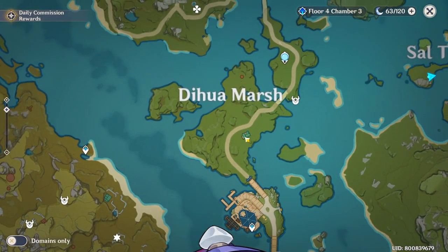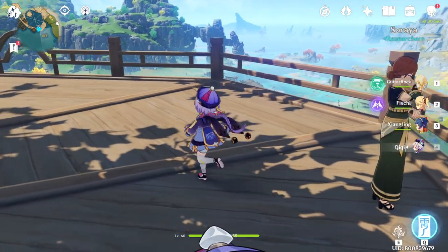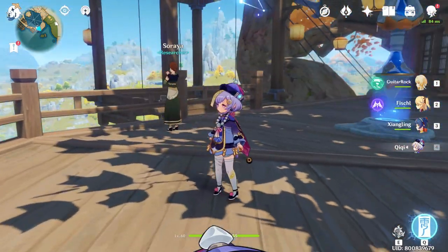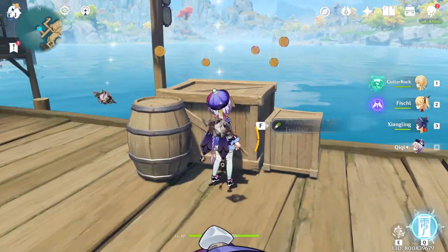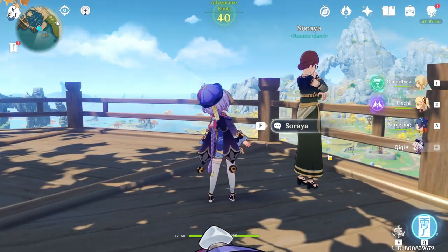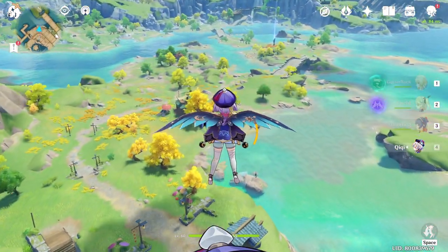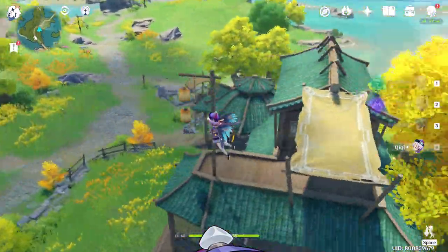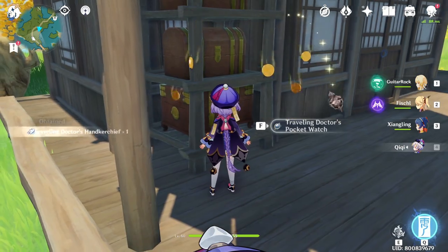And then there's one more right here — can you guys see this green spot at Dihua Marsh? I think Wangshu Inn will be the best one to teleport to. Speaking of Wangshu Inn, there's one at the back of the inn right here — maybe it's better to grab that as well. You got two as well. Then teleport back up so we have the high ground and jump from there. There's one more right here at the back. Four in total.